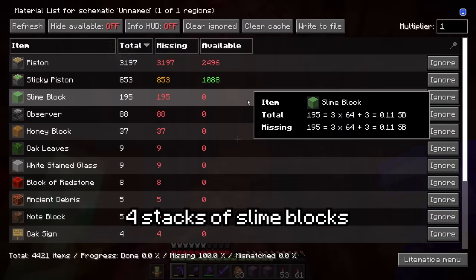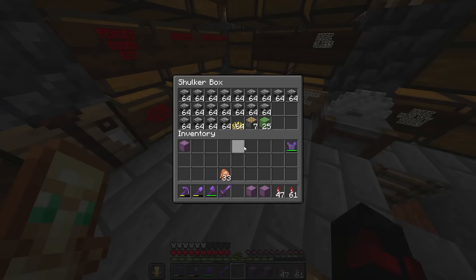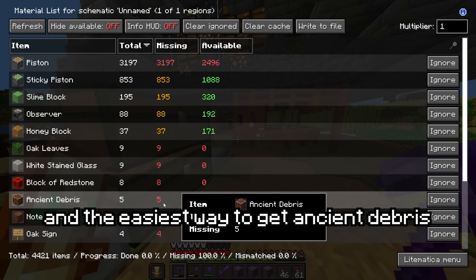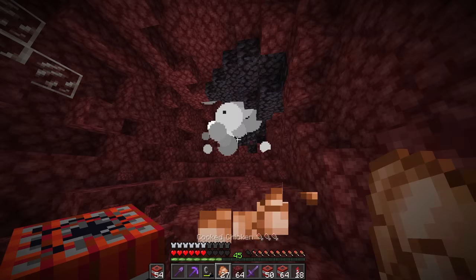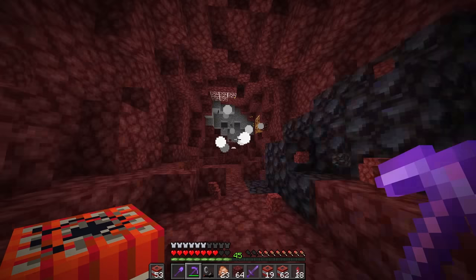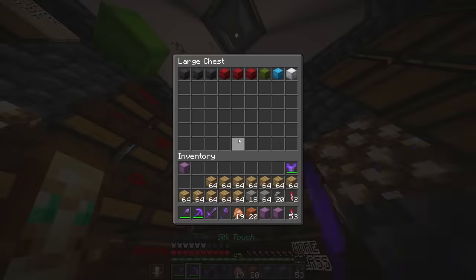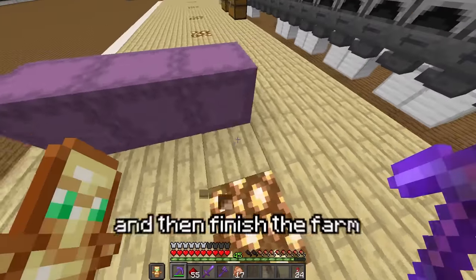Next, I need four stacks of slime blocks, and I already know I have a bunch at my base. Now I need honey and observers. The rest of this stuff is pretty easy to get, so the next thing I want is the ancient debris — and the easiest way to get ancient debris is just by... All right, I think I got enough now. The rest of the stuff is just small miscellaneous items. We have everything now, so let's go ahead and AFK for the night and then finish the farm in the morning.